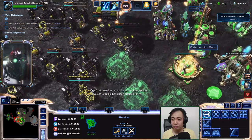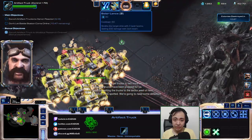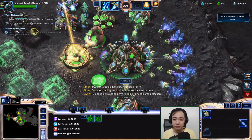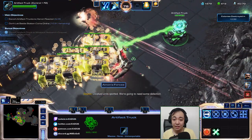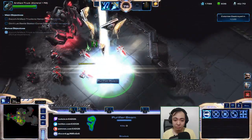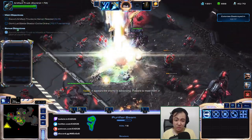I guess I'll get another upgrade — I got these too, that as well. I'll send my trucks down here. Did I just block my own ramp? I might have blocked my own ramp. What I'll do is just run this purifier beam down here and set all these dudes on fire — maybe destroy a few of them. It would be nice if I could.